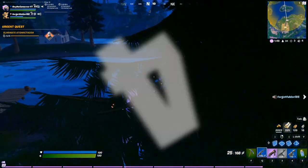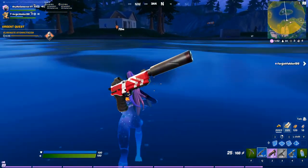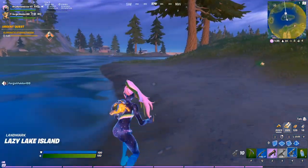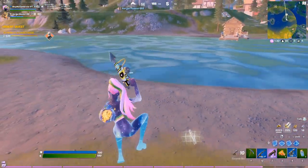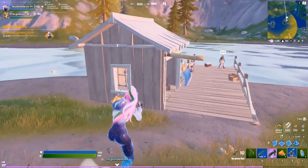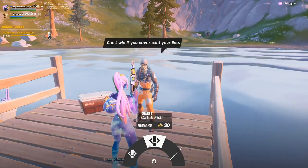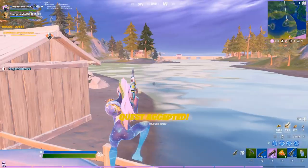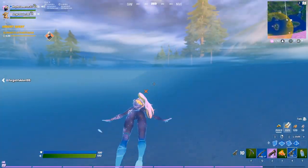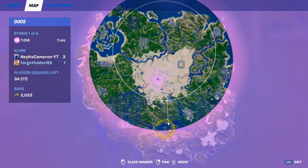Coming in at number four is the Shadow Tracker. This is actually a very underrated exotic weapon. Not only does it do the highest damage in the pistol category, it also highlights your enemies, similar to the shakedown mechanic — you'll see them in red on your screen. It's a good one to have. You can find this one from Reese in Dirty Docks; she's in a big blue warehouse in the back nearest to the ocean.